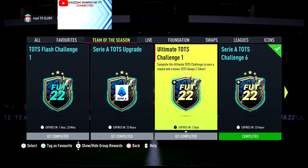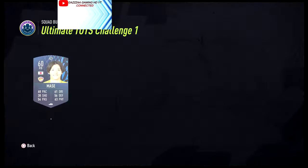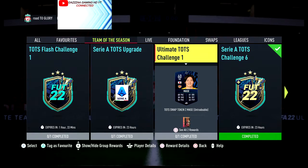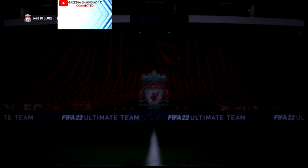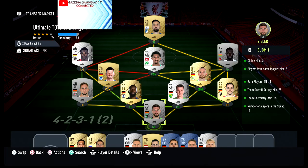Alright guys, welcome back to a brand new video. Today we've got the ultimate Team of the Season challenge number one. Complete this challenge and earn yourself an award and a bonus award — you get a Team of the Season swap token two, and a rare electrum players pack. Yes, it's untradeable, but this SBC is kind of easy to do.